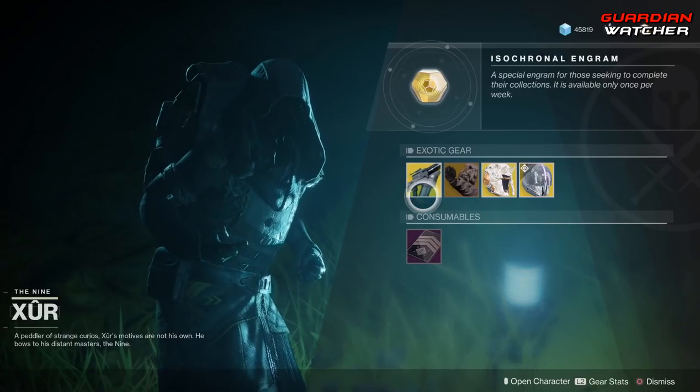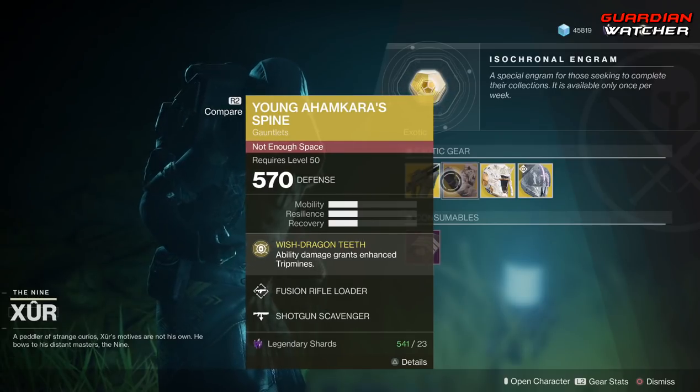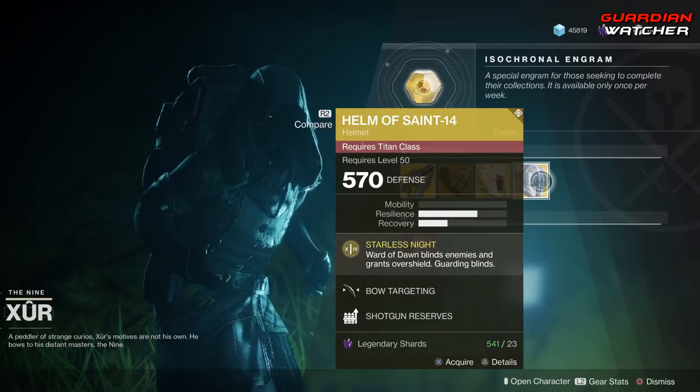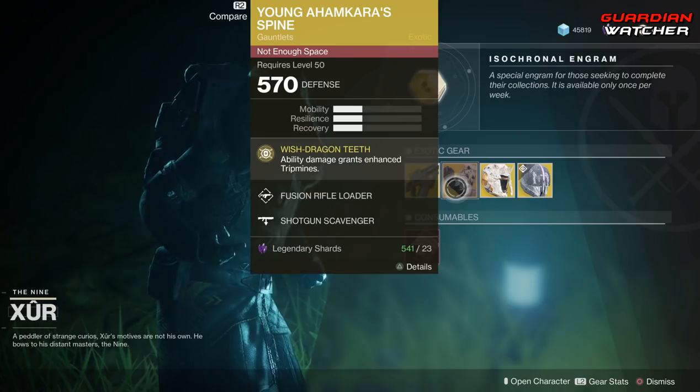Like always, we're going to start with the left-hand side. The weapon of the week is the Skyburner's Oath, which is an exotic scout rifle. Then we have Young Ahamkara Spine for the Hunter, Skull of Dire Ahamkara for the Warlock, as well as Helm of Saint-14 for the Titan. We're going to go ahead and start with Young Ahamkara Spine.